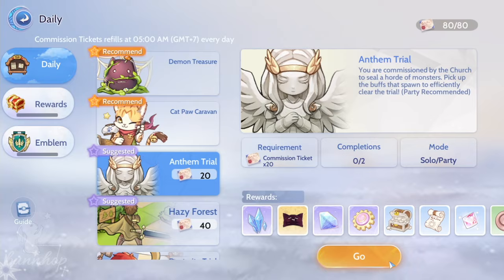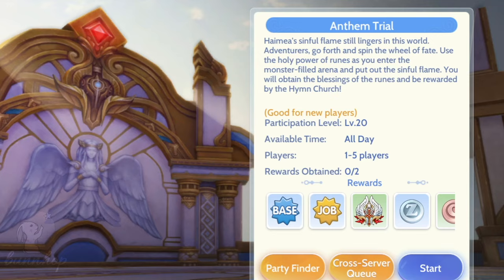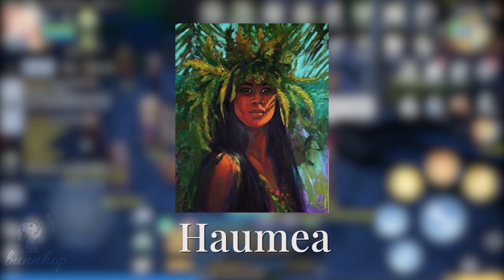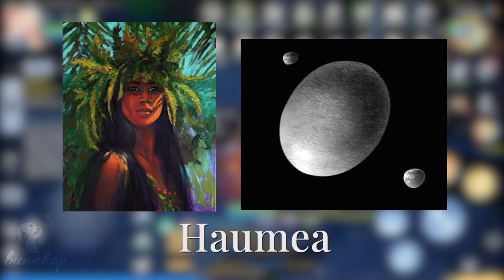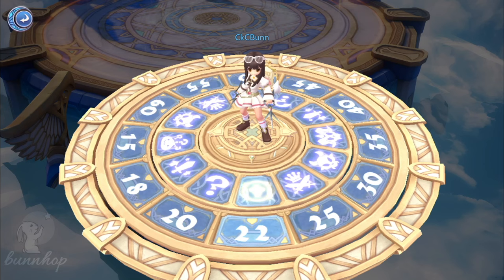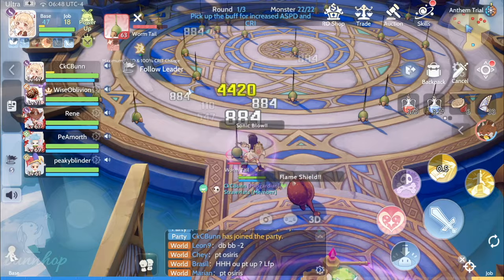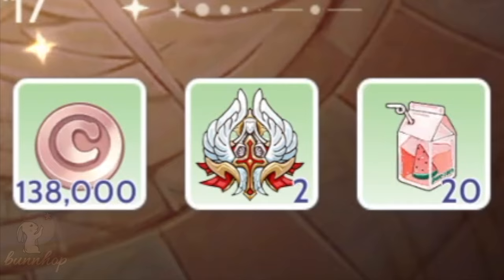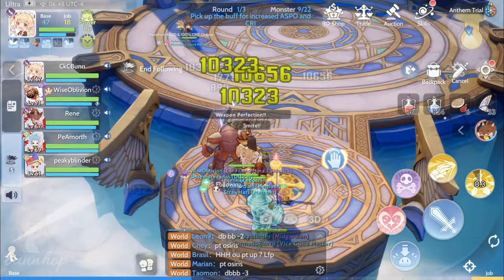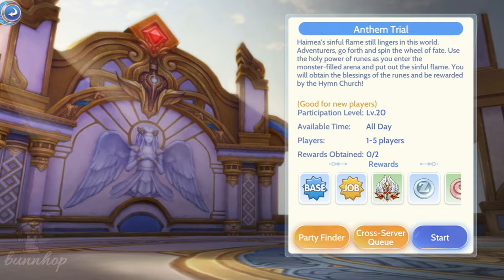Finally, we have the Anthem Trial. Kulifa, a messenger from the Hymn Church, tasks us to enter a monster-filled arena to put out Hemia's Sinful Flame. In this daily, we spin a roulette which tells us the number of monsters that will spawn, as well as their elemental attributes, or whether they're an elite monster. The aim is to defeat all the monsters without falling in combat, making use of the buffs that sometimes spawn in the arena. We defeat three sets of monsters and receive the usual rewards along with the Midgard Holy Emblem. Anthem Trial is best done with a party for the fastest, most efficient completion, with cross-server party matchmaking available around level 40. This can be completed twice per day.